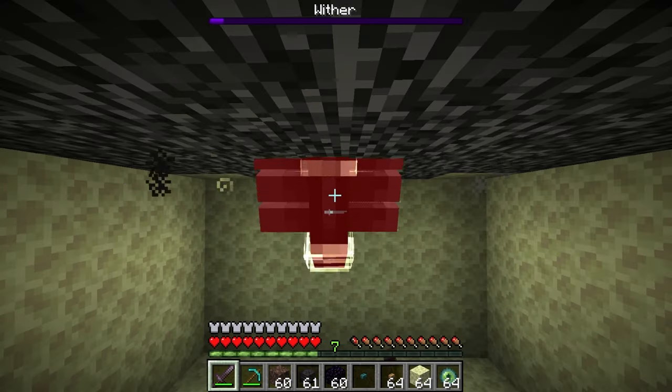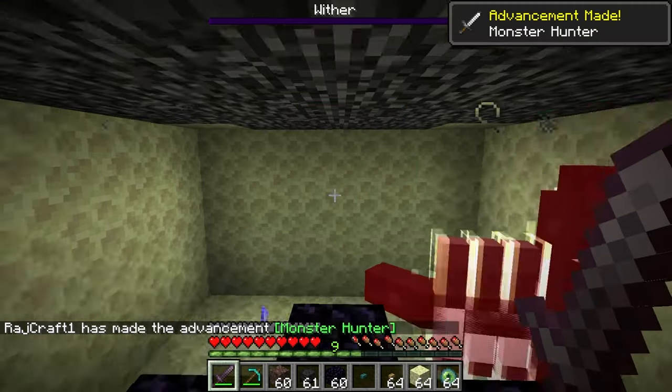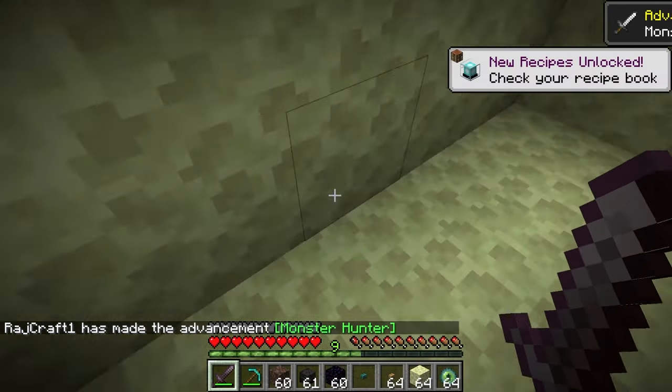Then all you have to do is attack the wither. If you want to make it quicker, you can use a Smite-enchanted weapon. An axe will do more damage than a sword, but you can use any weapon. Once you've killed the wither, just pick up the nether star.